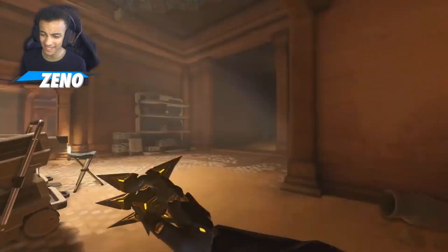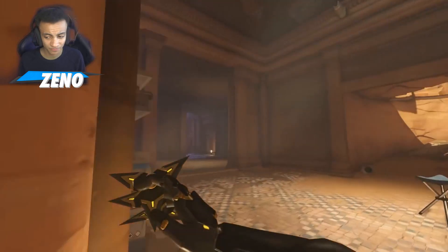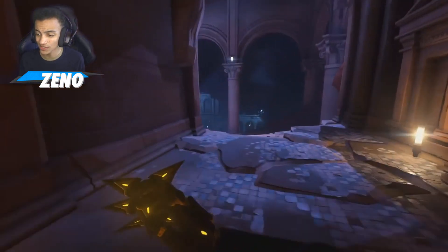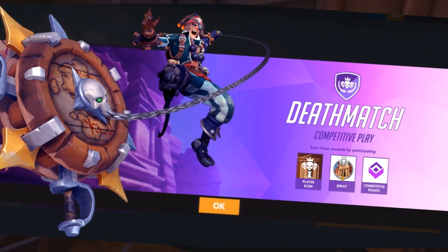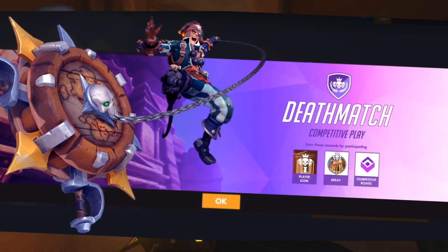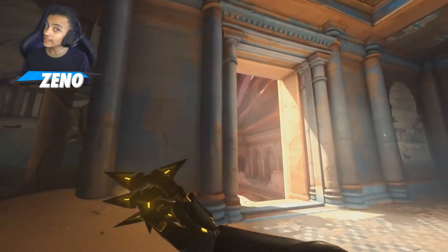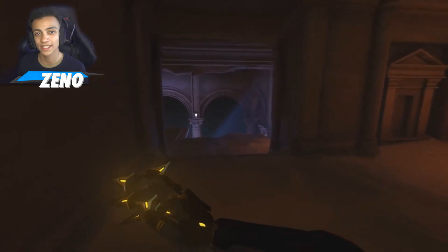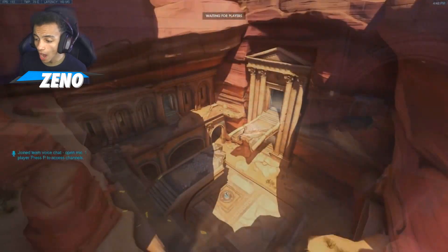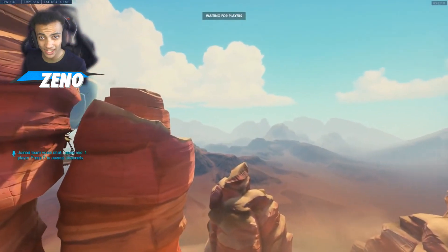It'll be interesting to see how it plays out at first when no one really knows what they're doing, but I'm sure it'll be lots of fun. You can see there's a player icon you can get and various other rewards, like a spray based on Petra, which is super cool. That basically concludes the run-through of the map. We've got some cinematics going on at the moment — it looks super fun and cool to play, with some nice little details in the background.